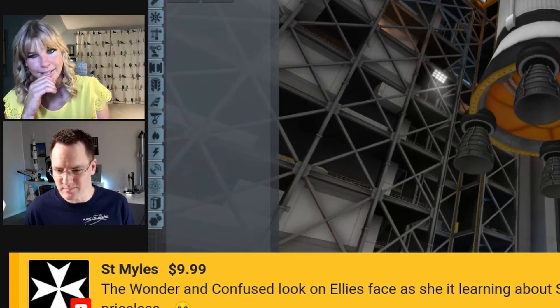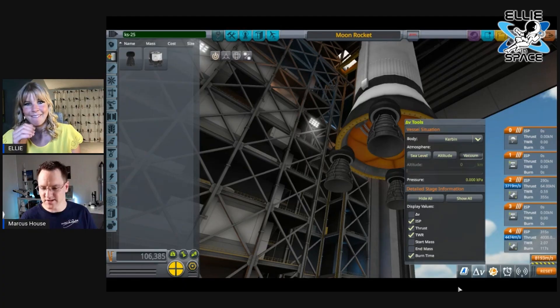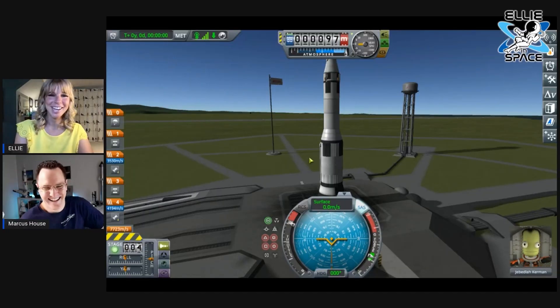I think we're ready to launch, and if we're not then it's my own stupid fault for not remembering something. We've got a parachute, we've got a battery, we've got a solar panel. Let's do it — what's the worst that can happen? The worst that can happen is that we die. I embarrass myself in front of everyone. All right, we're going.